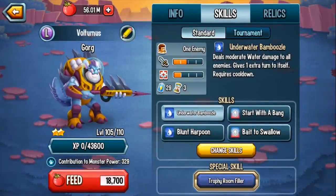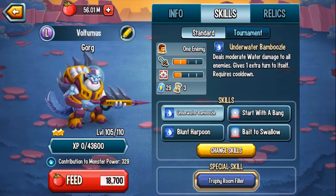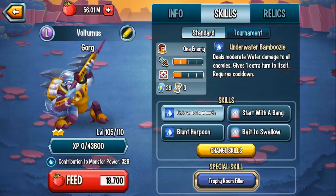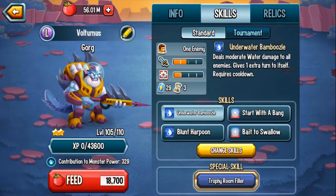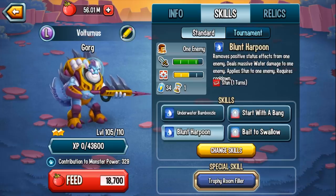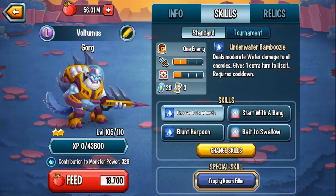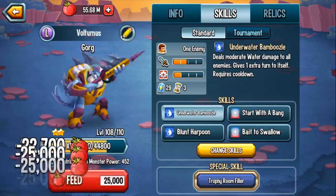The first skill he gets is Underwater Bamboozle — deals underwater damage to all enemies, gives one extra turn to itself. He has yet another extra turn skill. It has a 3-turn cooldown and 29 stamina cost. If you remember, he previously had 2 extra turn skills, so Underwater Bamboozle is extra turn skill number 3. Let's continue and see what else we get.